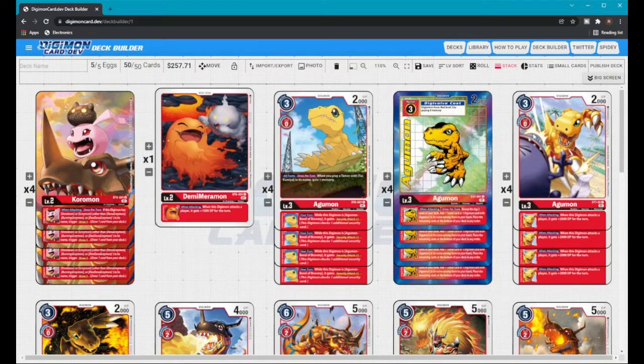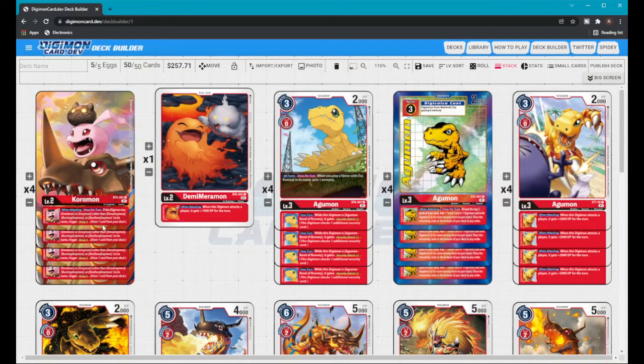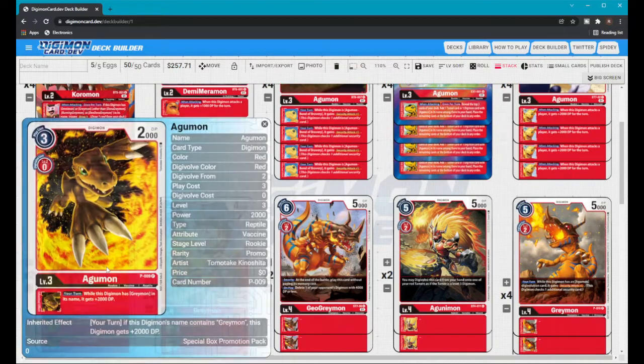In the matchup I used the EX1 Agumon over the promo Agumon. The EX1 is much better because when you warp into Bond of Bravery on top of this Agumon and attack, you get that 2000 DP. With the promo Agumon it only works if it has Greymon in its name — Bond of Bravery does not — so I switched from two to four because there were instances where I ran into Omnimons and couldn't swing over them since they're at 15k.